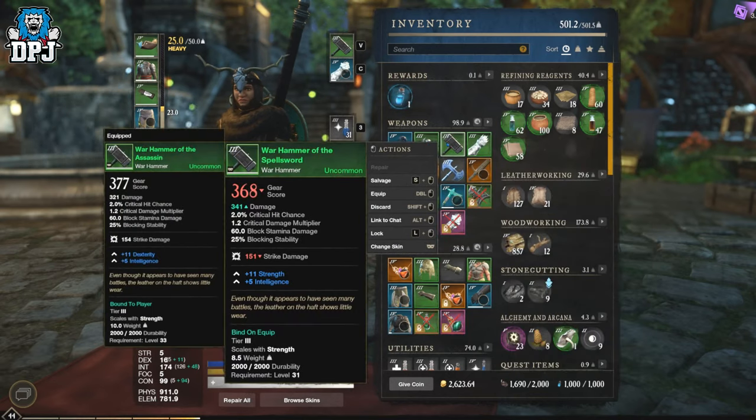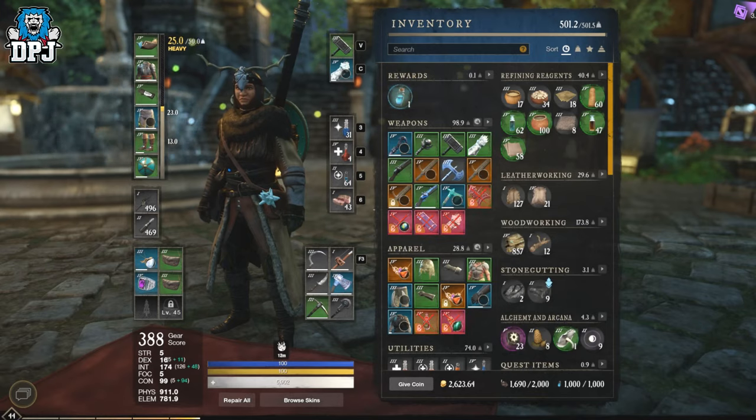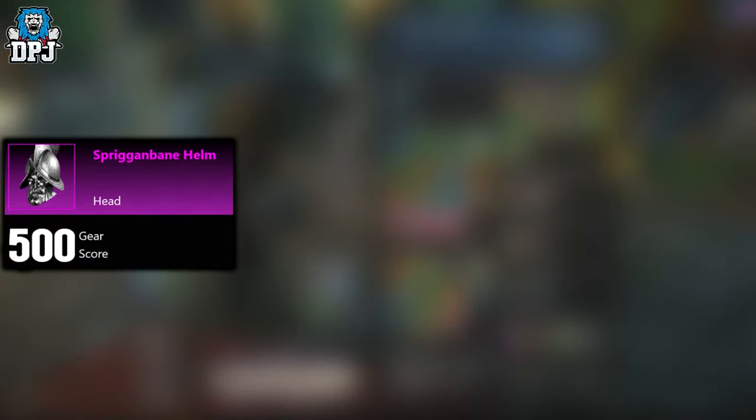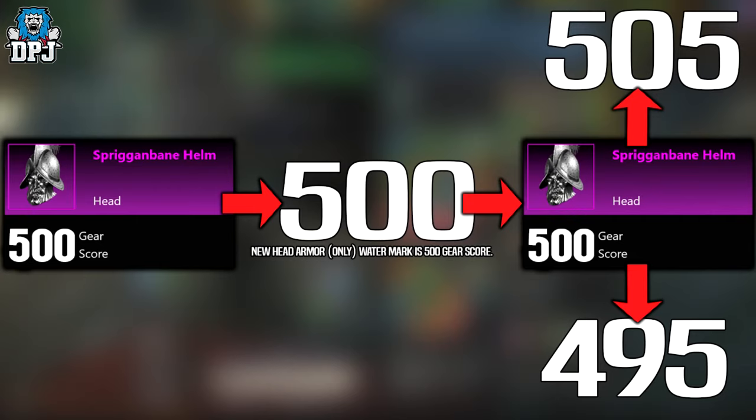Every individual slot — individual weapons and armor — have their own gear score watermarks. A watermark is basically what's known as a benchmark number. So for instance, if I get a helmet drop at a gear score of 500, that's my new benchmark gear score level for my helmet slot alone. That's my helmet slot watermark. From here on forward, there will be a range of helmets that drop around this gear score level — mostly lower, some higher. I believe it's around 5 below and 5 above max. Once a higher helmet drops, that will be my new watermark for that helmet slot.